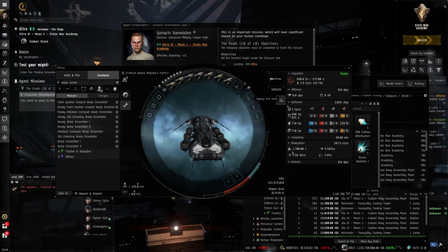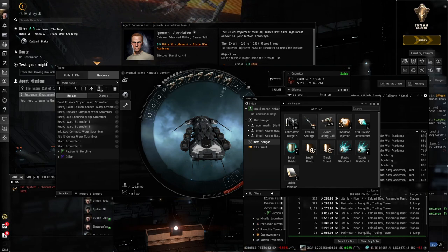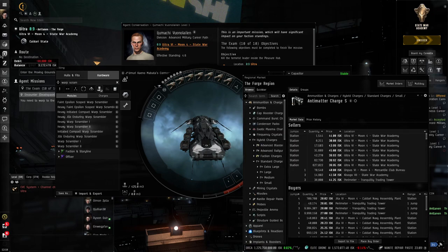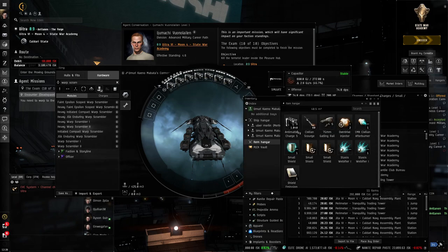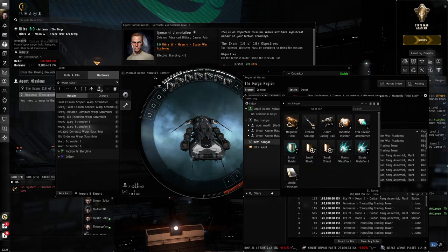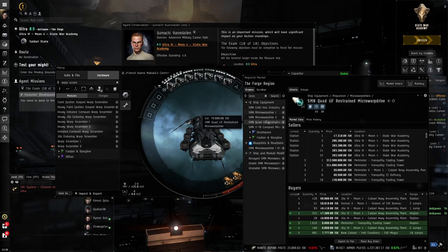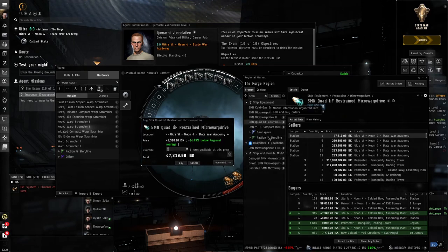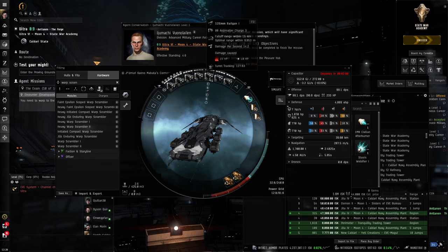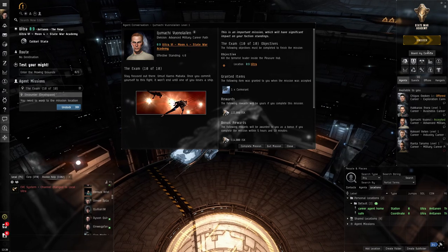The Cormorant has seven turret hardpoints and one launcher hardpoint — even with eight high slots, only seven can be turrets. Let's buy 1,500 antimatter charges for ammo, group the turrets, put reserve ammo in the hold, and add a couple of magnetic field stabilizers for extra damage. We'll also fit a 5MN quad LiF MWD — it uses less capacitor than a standard MWD, which is quite good. Add some shield modules too. We've got nine-kilometer optimal, fifteen-kilometer falloff, and 99 DPS — significantly more range and damage than the Merlin.